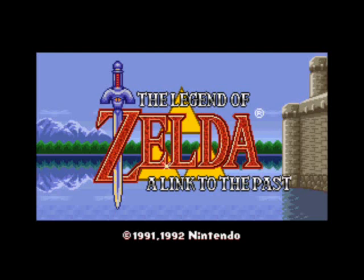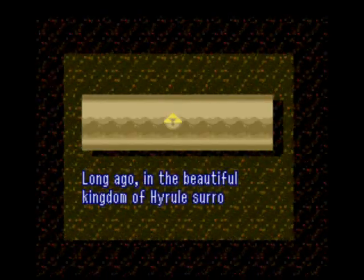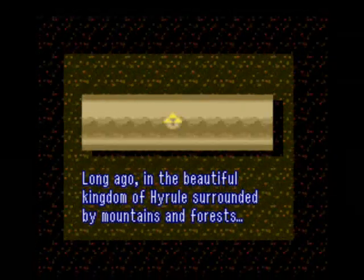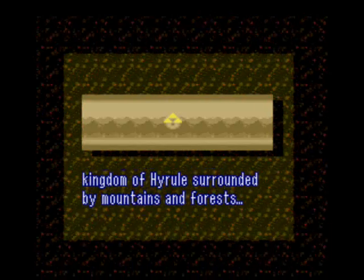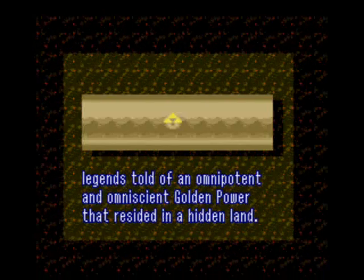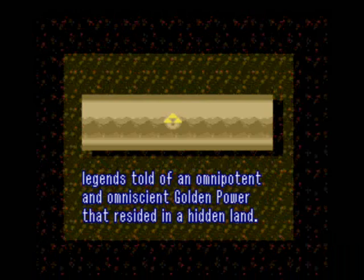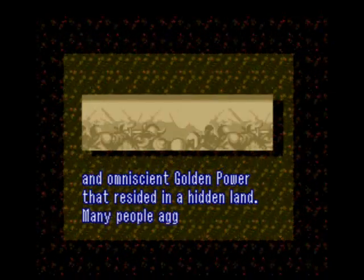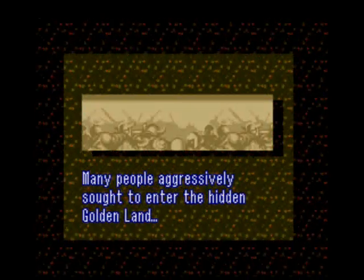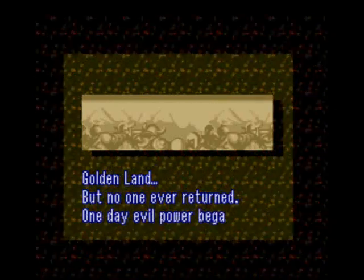And here is the background. Long ago, in the beautiful kingdom of Hyrule, surrounded by mountains and forests. I apologize for the audio quality here. Legends told of an omnipotent and omniscient golden power that resided in the hidden land. Many people aggressively sought to enter the hidden golden land, but no one ever returned.